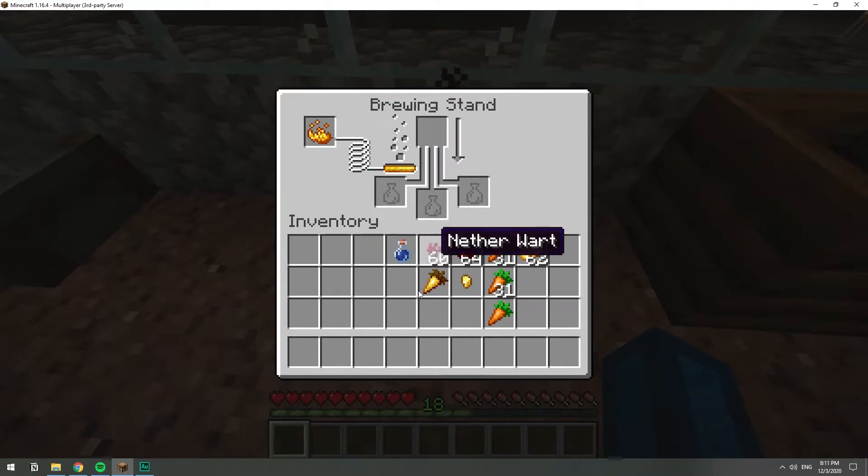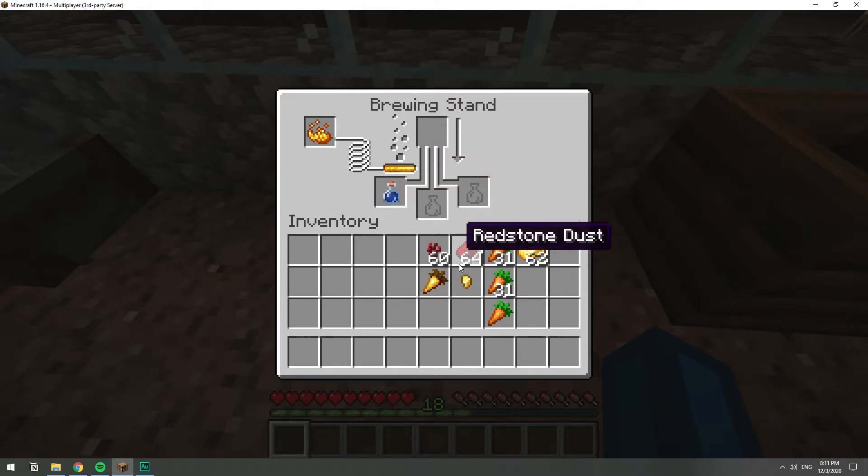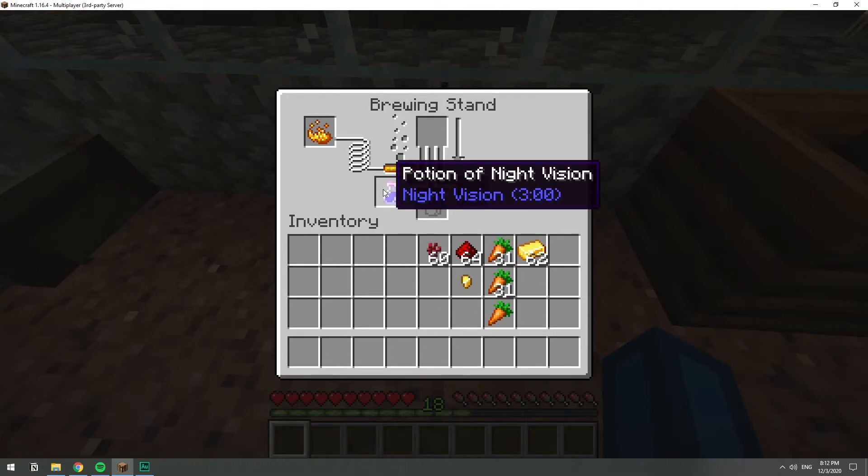Now that we have the awkward potion, I'm going to put in the golden carrot and that's going to brew as well. Awesome, so now we have a potion of night vision. As you can see it says that it runs for three minutes.